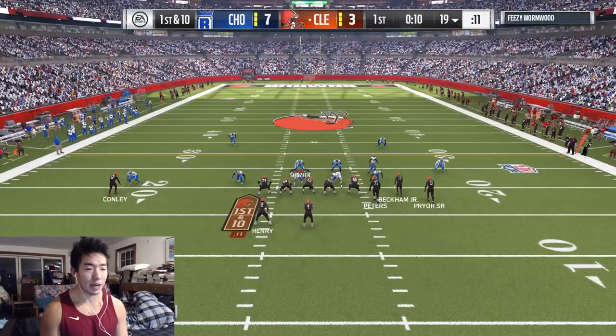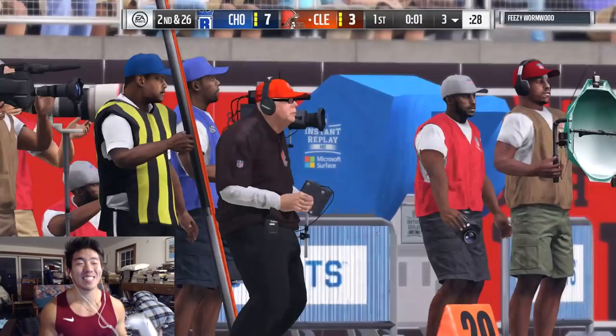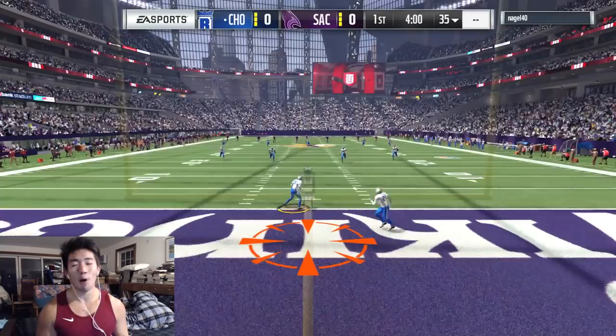After we score, we're going to be on Shazier here. Watch the out route. He's going to throw deep — he fumbles! How did you not get that? But good hit by Sean Taylor laying the boomstick. Still, that was a touchdown. He quits the game after that.